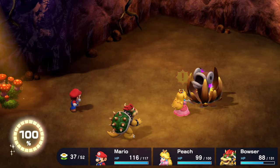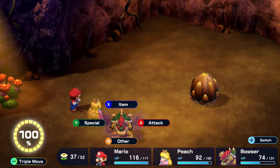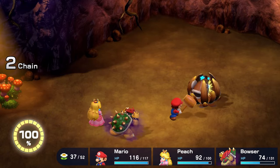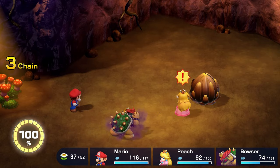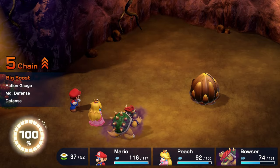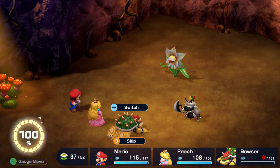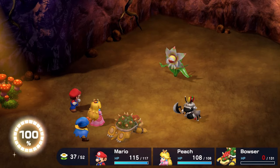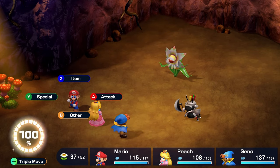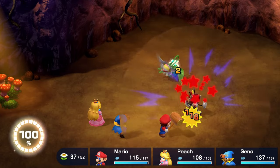Combo chains give you special stat boosts depending on who's in your party: Bowser gives you extra defense, Peach gives you magic defense, Geno increases your speed, and so on. The higher the combo, the bigger the buffs. On top of that, there is now a unique move gate that triggers when the bar fills up to 100%, leading to some exciting attacks and strategy changes. You can now change characters in mid-battle once, though they have to stay for a turn or two. This let me think of better strategies — I found out just how much more useful Molo can be when I call on him for a turn or two and then swap him back for Peach or Bowser.